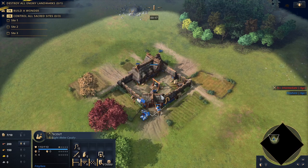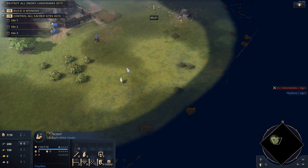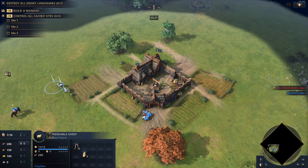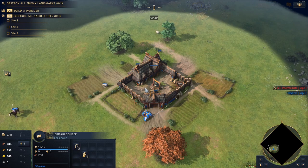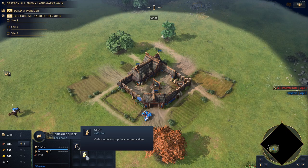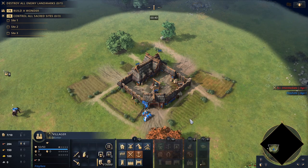But what if I told you this was wrong? Okay, maybe not wrong, but could be better. First, let's look at how sheep work when herding them to the town center. The sheep will walk toward the town center but stay a small distance away. To get them closer, tell the sheep to walk past the town center, then use the stop command. This will put them right underneath the town center, and your villagers will have less walking time.